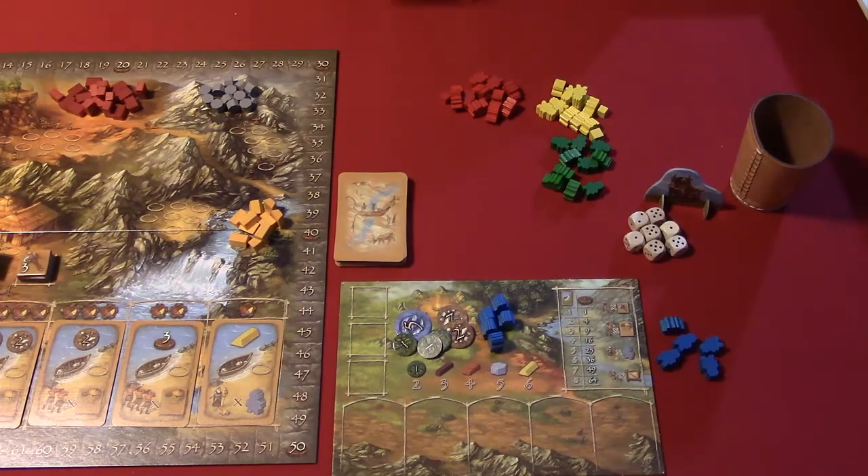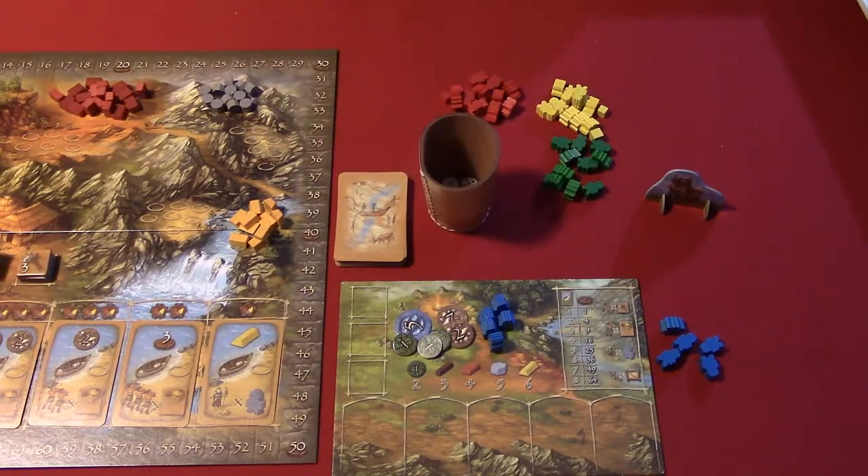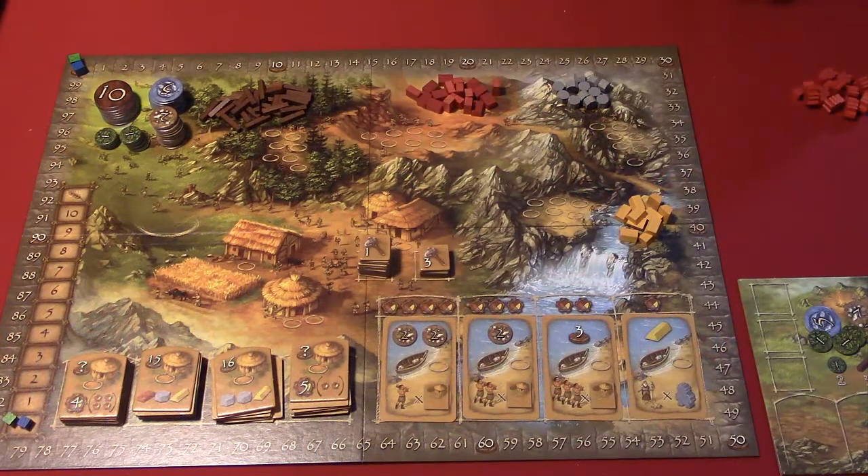Put the dice in the dice cup nearby. The youngest player goes first - so you'd give them the first player token. Not anything cutesy like whoever looks like a Neanderthal. That's everything for setup, so we will come back with how to play the game.